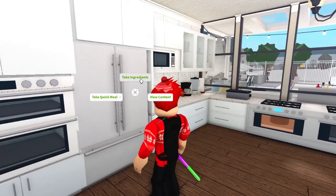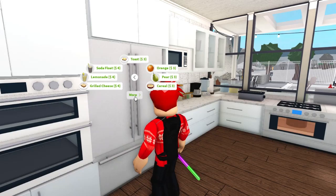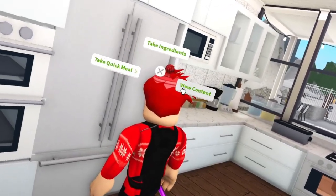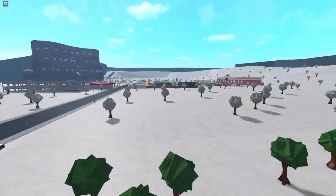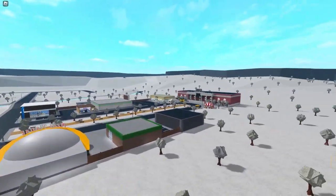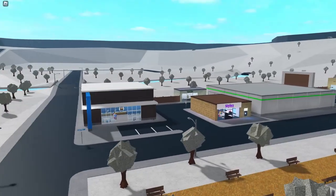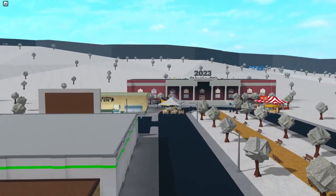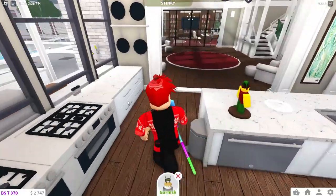Sorry if I sound a little tired - I literally just woke up and saw Bloxburg updated! Are there appetizers? Maybe they work with the appetizer tray. The christmas decorations are gone from the town now. The firework stand is back over at city hall. The sledding area is still here though.